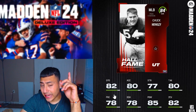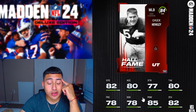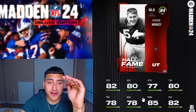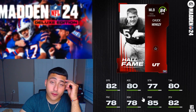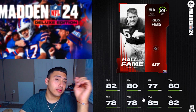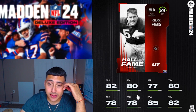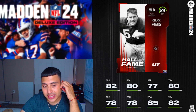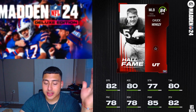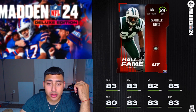Next is middle linebacker Chuck Howley, playing for the Cowboys — 82 speed, 85 hit power. Unless you're a big Cowboys fan wanting to build a theme team early on, I don't suggest taking the middle linebacker over the defensive tackle. Middle linebackers have the worst animations, and since about Madden 20, linebackers can never seem to catch the ball. But you do have that choice.